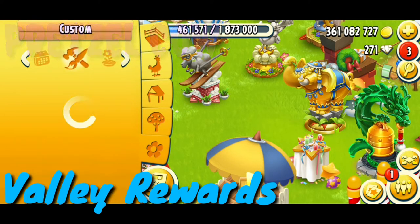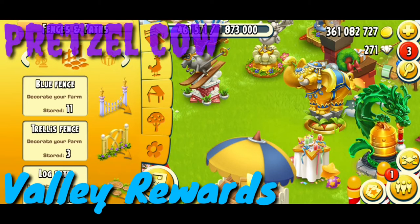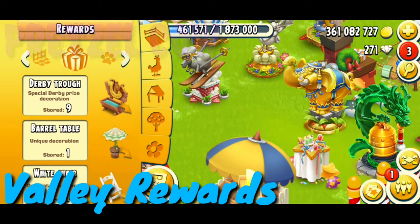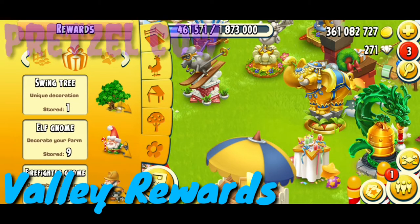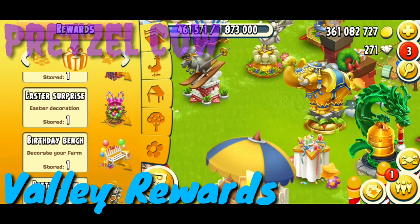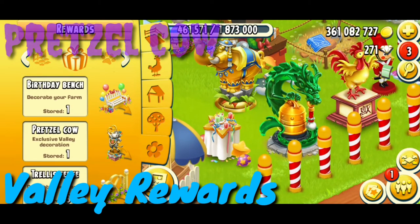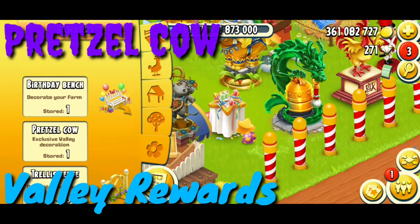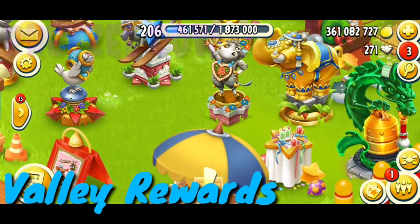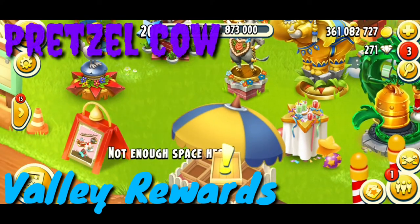The valley is over. I'll place that decoration now — I think I can get it from the gift section and the reward section. Here is the reward section — let me see. Okay, pretzel cow! Exclusive valley decorations — two, one — let's go! Wow, it is looking amazing. It has a tail and this is a female warrior cow.